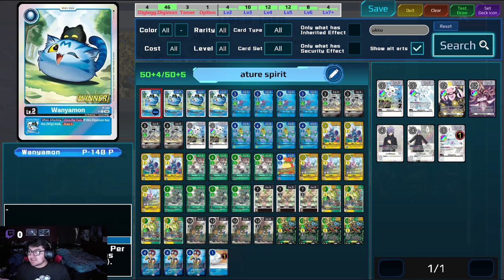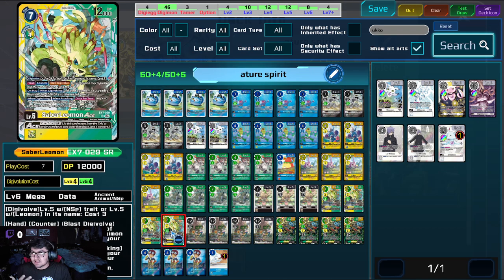Let's get started with the egg. This is the egg you have to use basically — it's an NSP promo, one of the current turnaround promos before the new ones came out in October. This whole deck is dirt cheap, probably like 20 bucks if you're lucky, or maybe a little cheaper. The most expensive card in the deck is going to be Saber Leomon Ace.